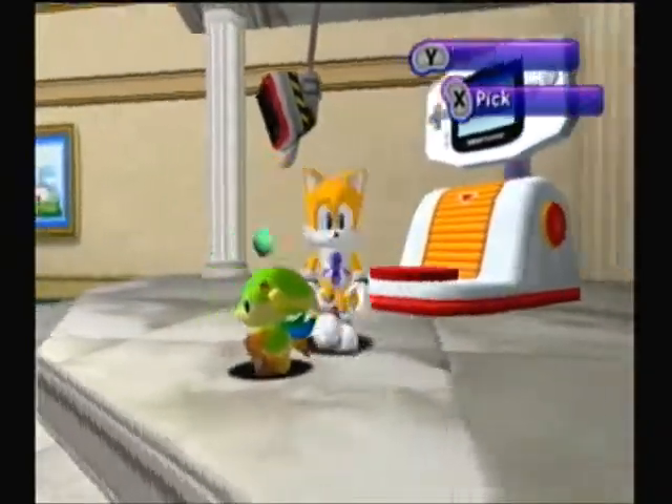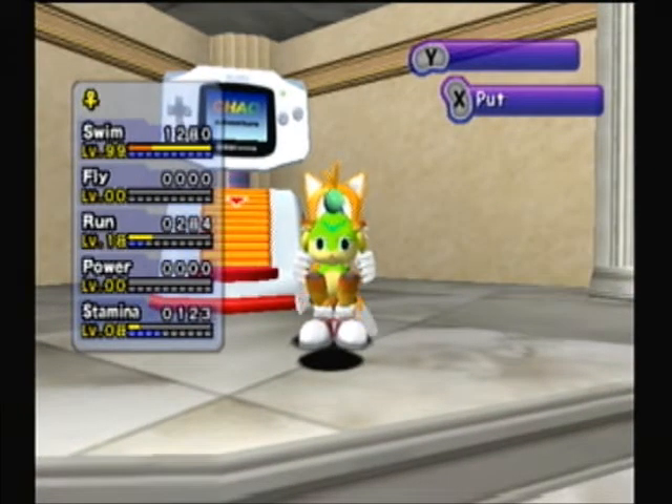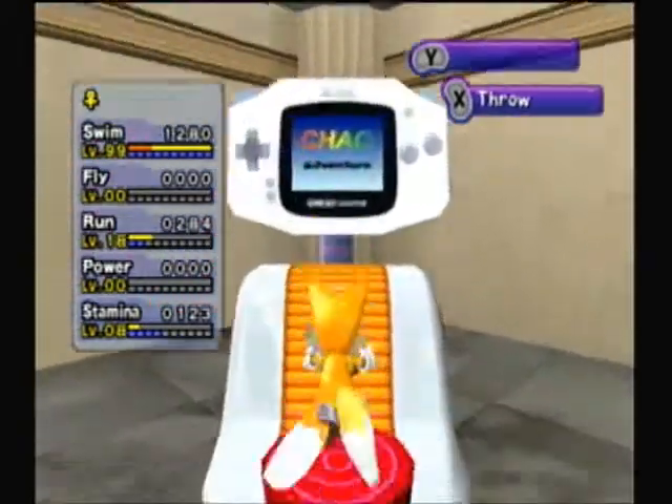This is gonna be our neutral swim nun Chao. This is the Chao that has the lowest swim rank by one — Sleet has 1281 and she has 1280. It was so close.